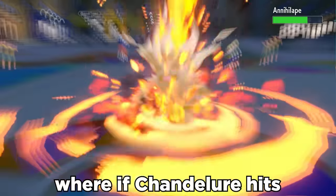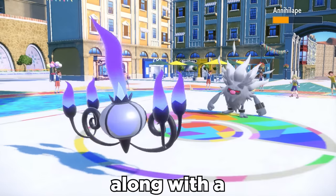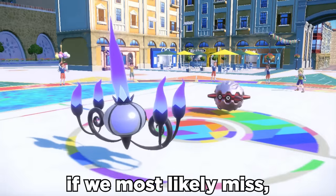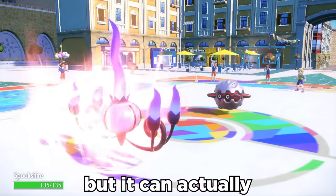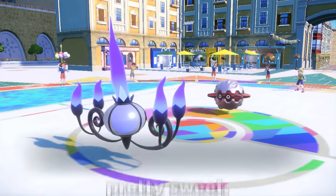It creates a fun dynamic where if Chandelure hits the Inferno, we get great damage along with a guaranteed burn. But if we most likely miss, we get Chandelure going Mach Speed. It's honestly just a goofy strategy, but it can actually put in some work, and Chandelure is pretty sweet.